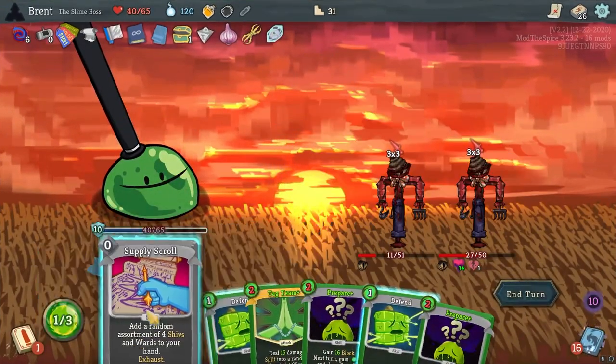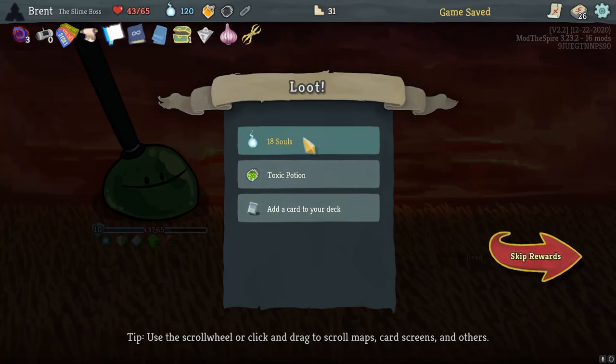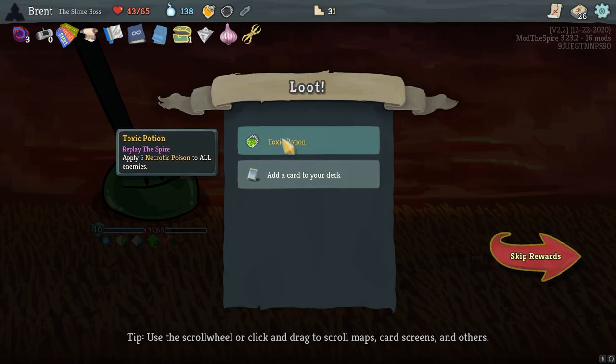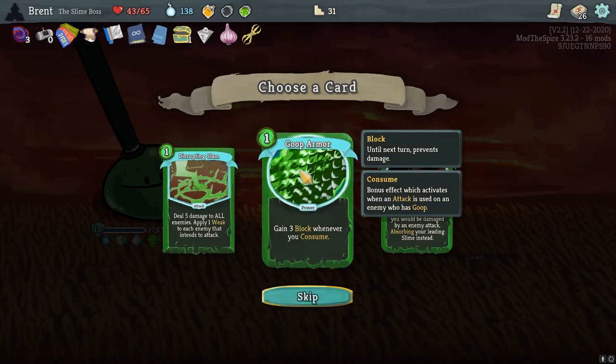Only drew one - we don't want. Also another thing I would love to see currently would be either like a bottle of ink or something that relies on the amount of cards we play to get it in effect. Goop armor - whenever you consume game three block. You're consuming a lot - it's just extra block. There's Nosferatu and his Sanguine Bat. Tag team, prepare. It's definitely prepare and probably just prepare and liquidate - honestly, take that negative one strength. Makes us kind of more set up for this turn.